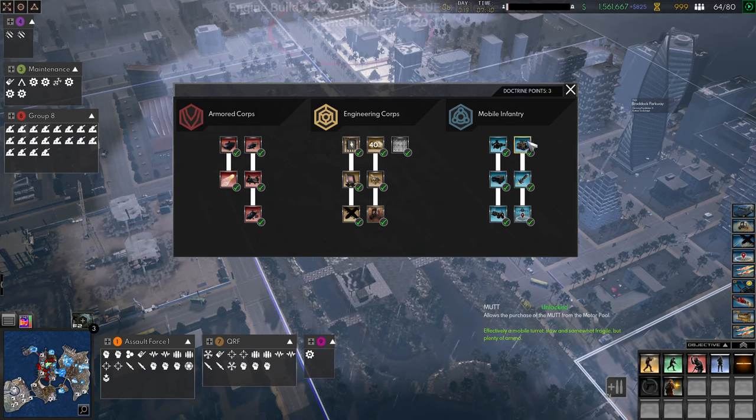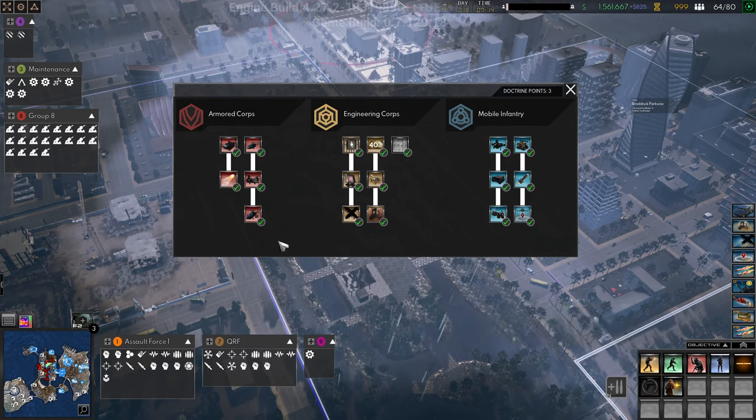The last things are the mutt, javelin, surgical strike, Cerberus, and white phosphorus. I would go for the Cerberus and white phosphorus first. The Cerberus costs three doctrine points and I'm only getting it to unlock the white phosphorus. White phosphorus is like the carpet bomb airstrike, but it burns and lingers, and anything caught in it is pretty much dead. It costs effectively nine doctrine points total, so I wouldn't go for it too early.